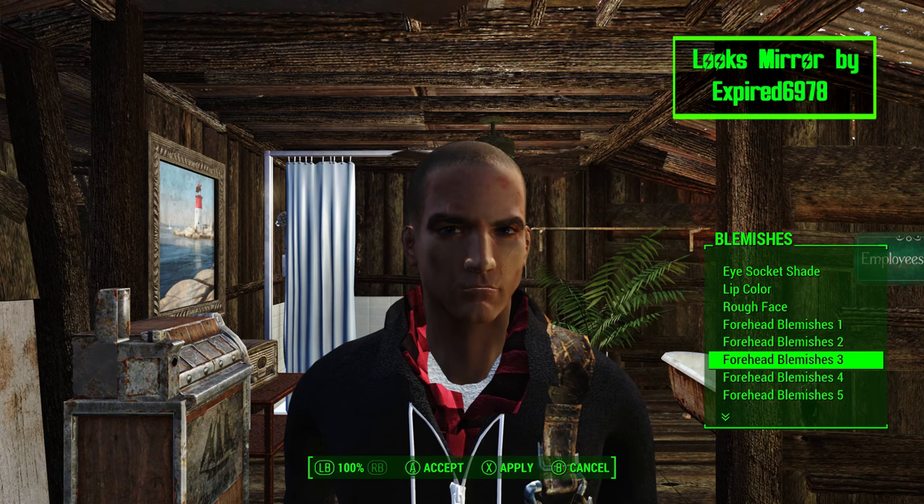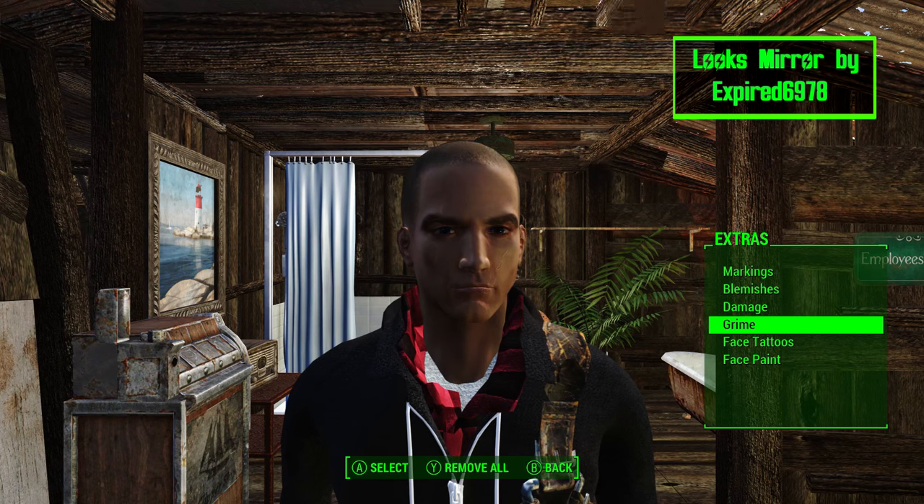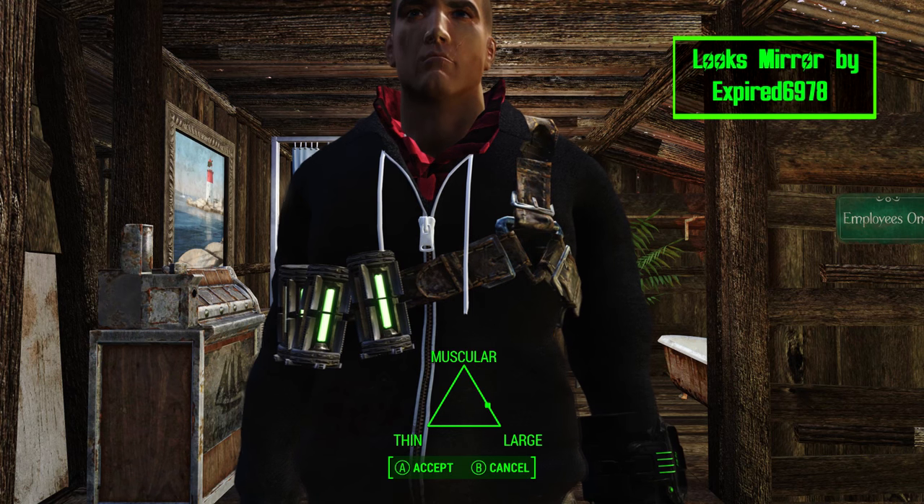I had some weird Assassin's Creed Unity face going on when I hovered over face parts, but as soon as you select what you want, it goes away. Just make sure you place the mirror at eye level though, since the camera lines up with the height of the mirror.